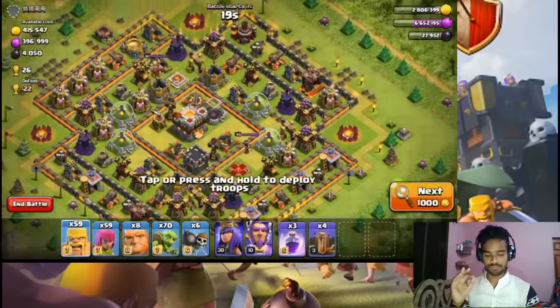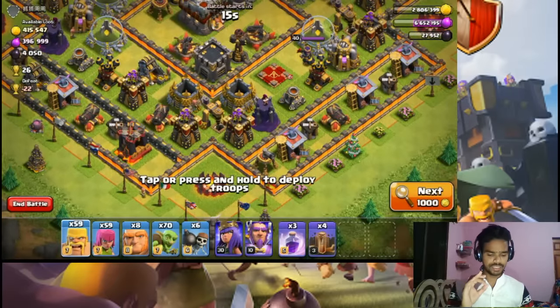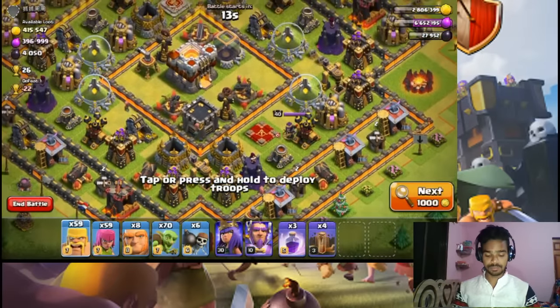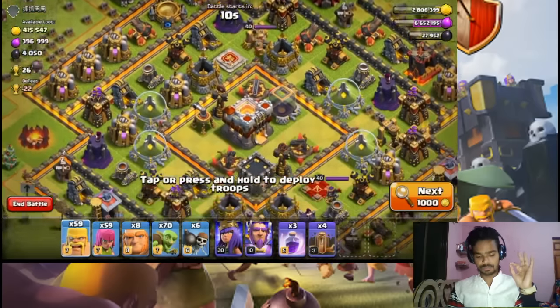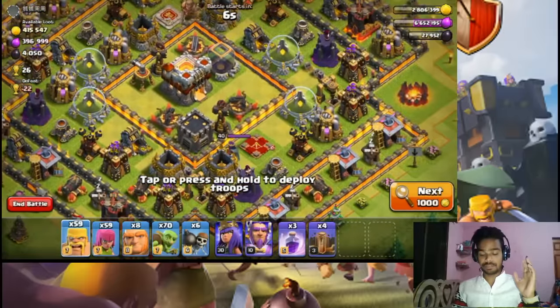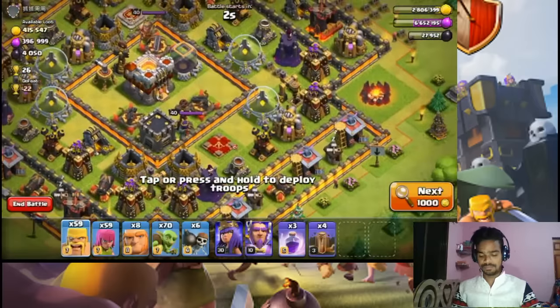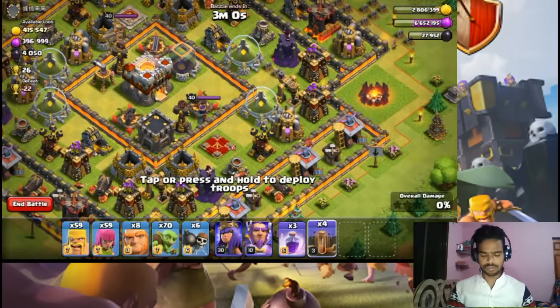The loot is 4 lakh gold, 4 lakh elixir, and 4000 dark elixir. Hopefully we can see how much we can grab. This is a cheap strategy, so 100% is very difficult and we don't have a king, but we will try and see how many stars we score. I will attack in 1 place.